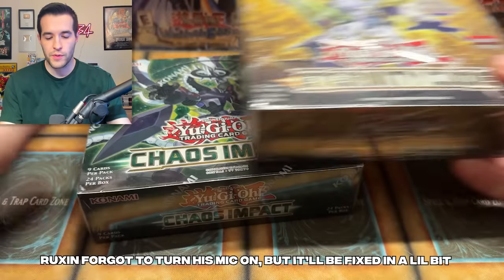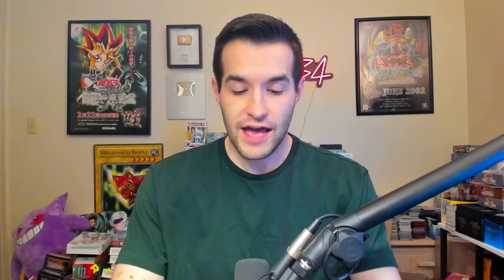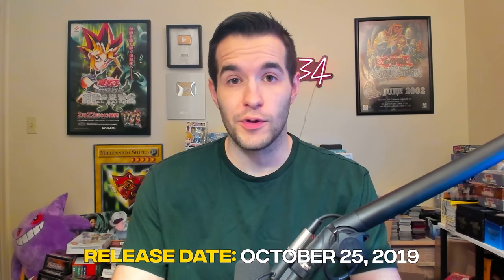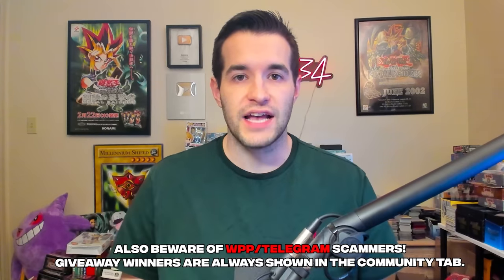What's up, guys? We're back with another epic Starlight Rare opening. We have a first edition Eternity Code and first edition Chaos Impact. At this point, Chaos Impact is a four-year-old box. Can you guys believe that? It's insane. Eternity Code itself is about two years old, so pretty awesome sets.